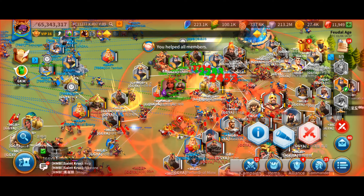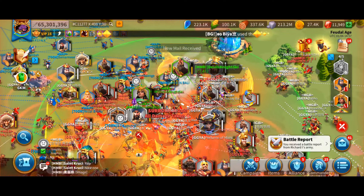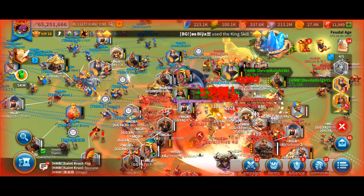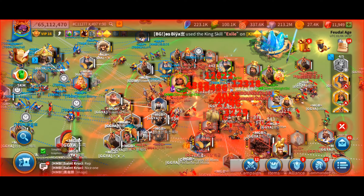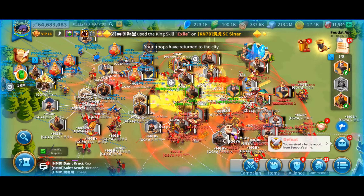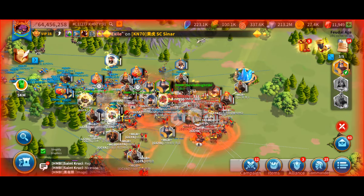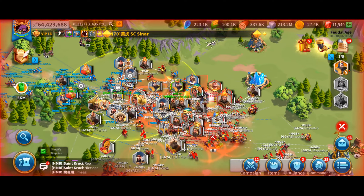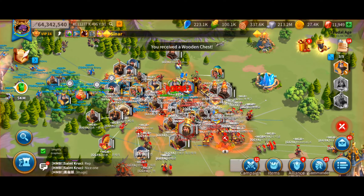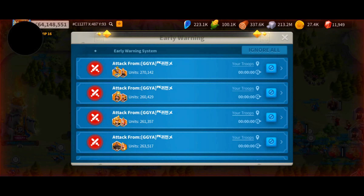Another thing I saw a lot of was Mulan behind Trojan in many of the marches on the field. Attila Tegada was out there and we did see a couple of Artemisias, not as many but some. Their variety of marches was there. You could tell where the whales were and where the free-to-play and low spenders were.